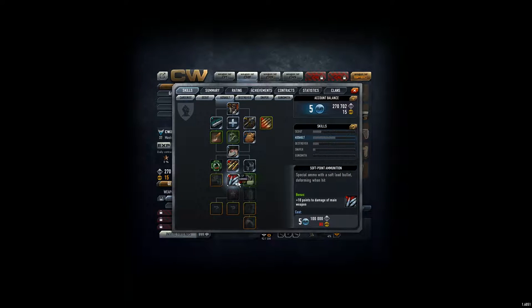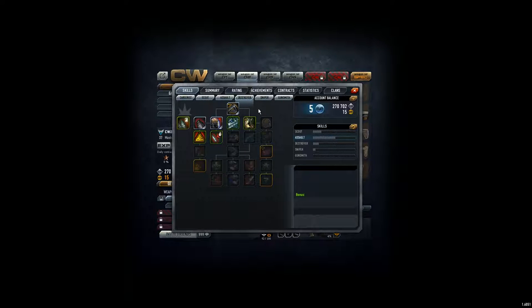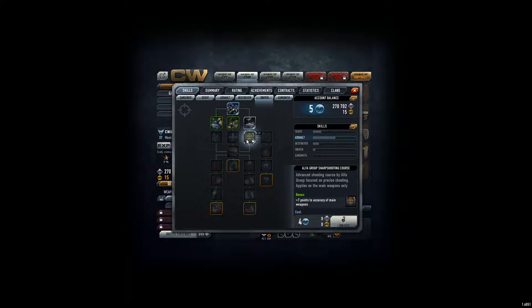Of course, I can skip the 10 extra points for the damage, but it would be great to have it — it would make me much stronger in the game. Or I go for unlocking those two extra magazines. But maybe when using the RFB and the sniper, if I shoot really precisely with one-time shots, I don't need so many rounds. On the other hand, I can also go for the sniper accuracy.